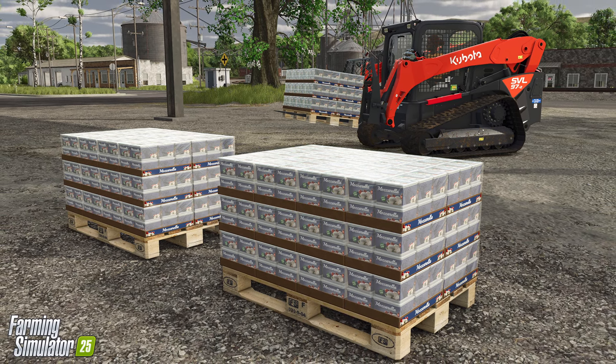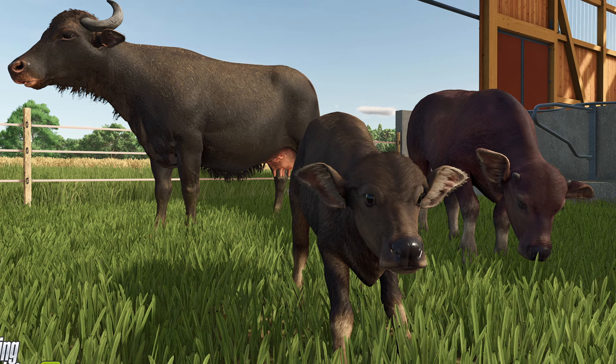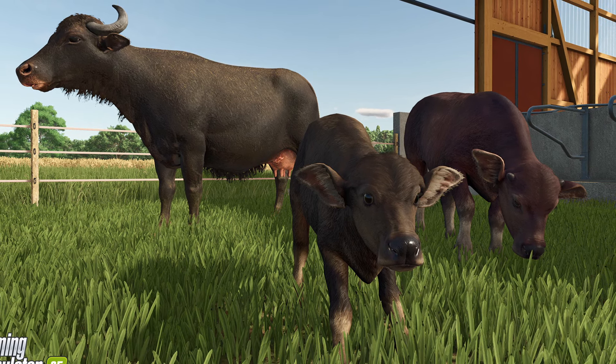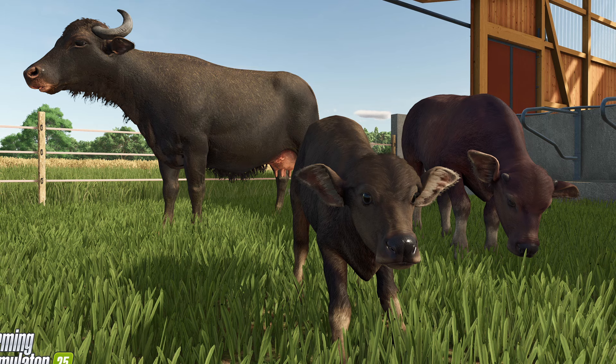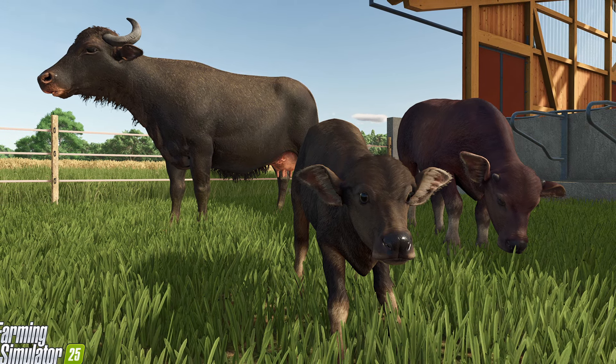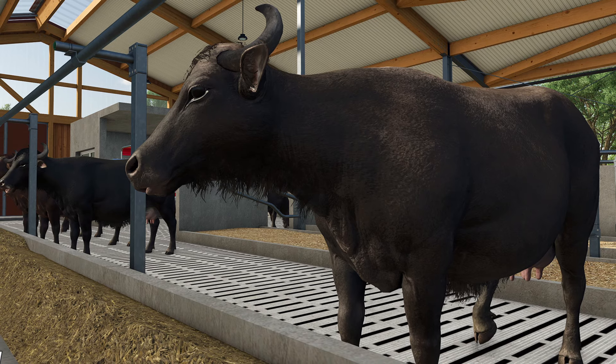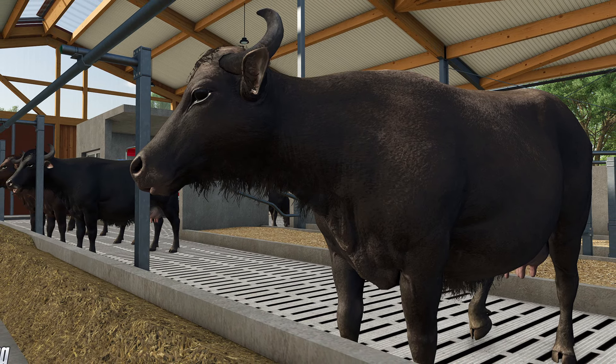With FS25, we have baby animals in the game, and that's not going to stop with water buffaloes. By the age of 18 months, water buffaloes are matured — that's when they start producing milk and offspring. They also start reproducing and tiny baby buffaloes will soon appear in your pastures. When you buy them from the local animal farmer, you can either get fresh and cute water buffaloes or strong and mighty ones.